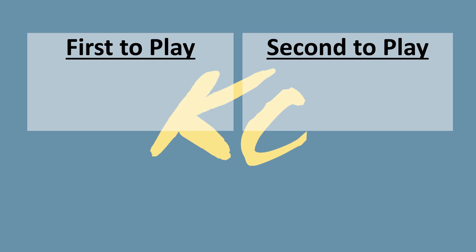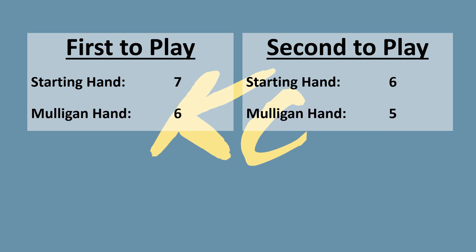At the start of the game, players will randomly determine which one of them will play first, usually by dice roll or coin flip. After shuffling their deck, the starting player will draw a hand of 7 cards, with the player going second drawing one less — up to 6. After receiving their starting hand, each player will have an opportunity to take a mulligan, discarding their hand, reshuffling their deck, and drawing a new starting hand with one less card than their original: 6 if playing first, or 5 if playing second.